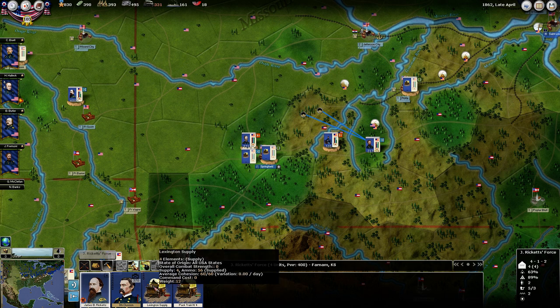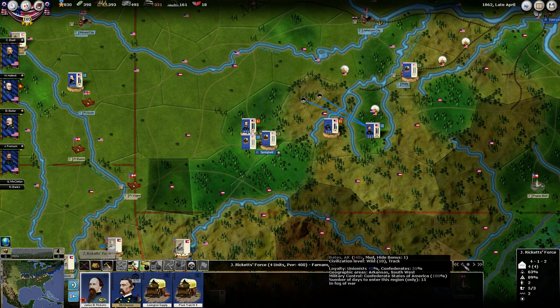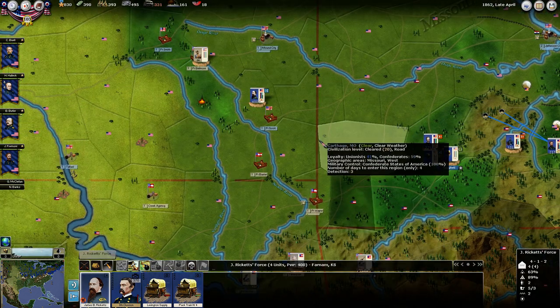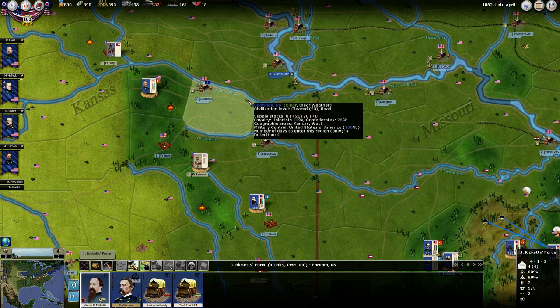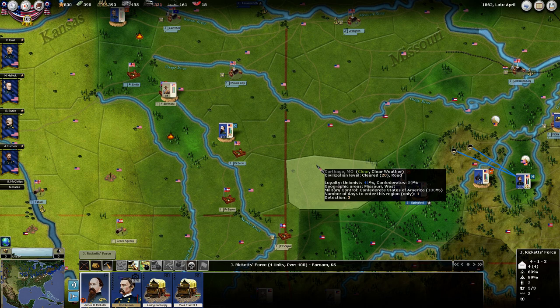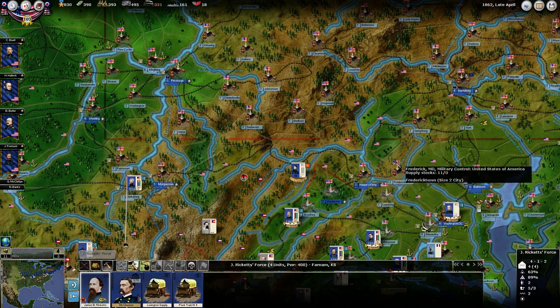One of his supply trains is completely empty now, so we're going to have to send that back to get some supply. There's 22 here — that'll be nice. There's definitely more supply coming through here than I had thought was going to be possible. I think I need to rethink the way I evaluate what the Confederacy can do based on their supply situation, because I appear to be way too conservative on that.